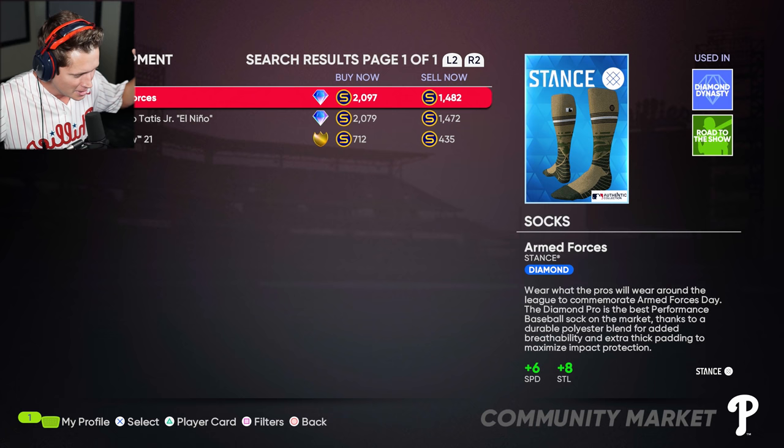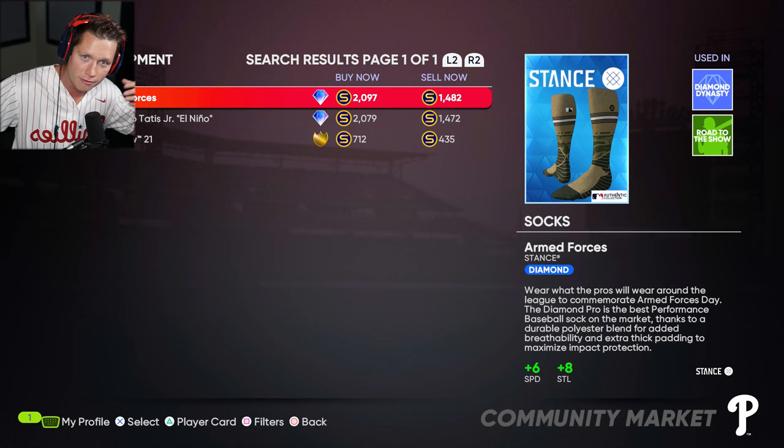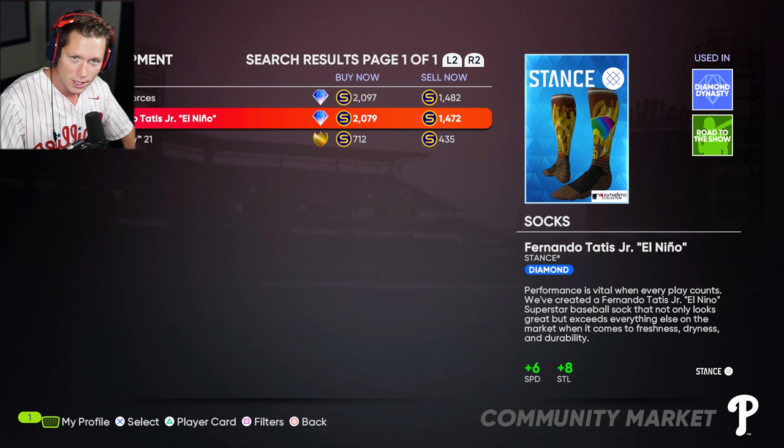Those socks are hideous, and the problem is, I think when you have Stant socks, all of the teammates that have a Stant sponsorship wear them too. So it's not just us — like some of our outfielders have them on. They're terrible. Fernando Tatis' hair looks like french fries or something. I can't tell what's going on with them. So we're gonna see what we can do here.